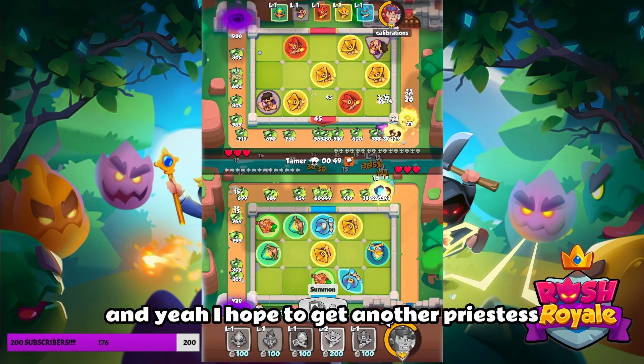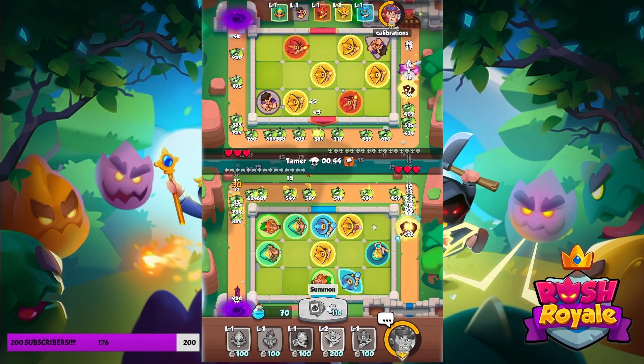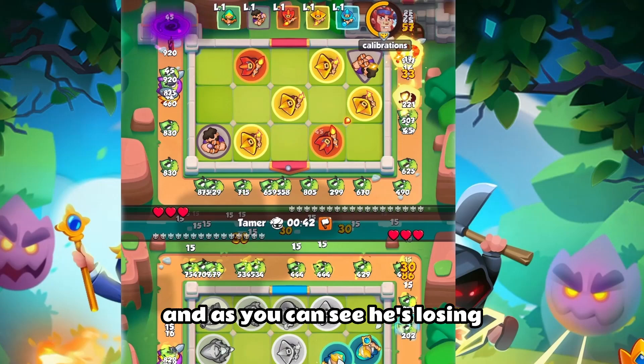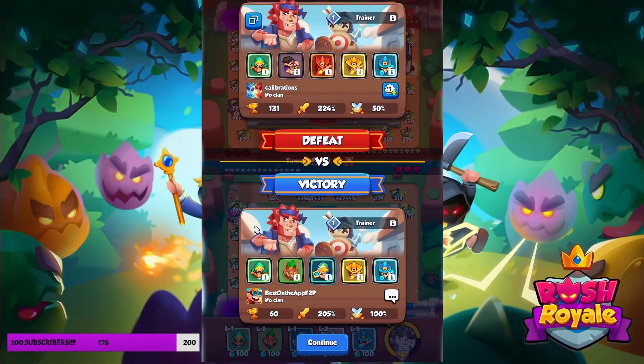I'm getting the wave back and upgrading Lightning Mage because it does a lot of damage. I'm hoping to get another Priestess — that would be good. As you can see he's losing. Now I have mana and I can merge more. And there we go — first match easily won.